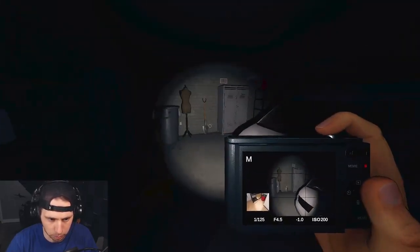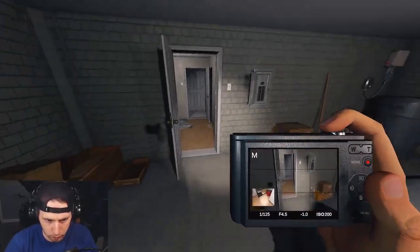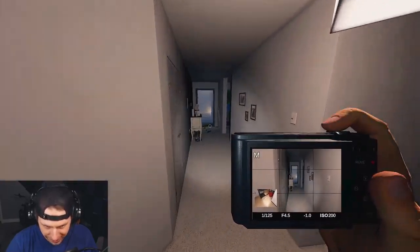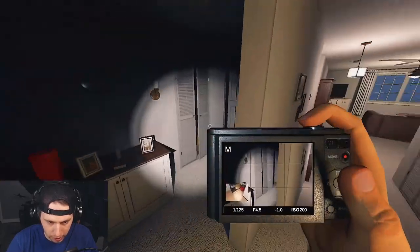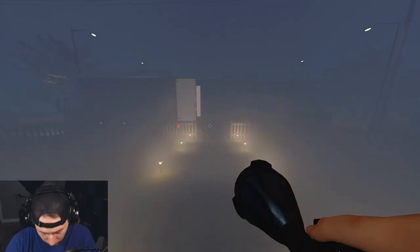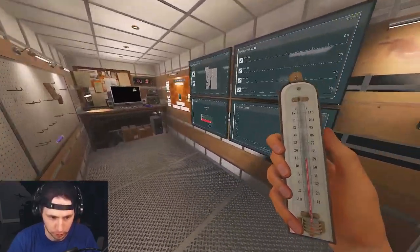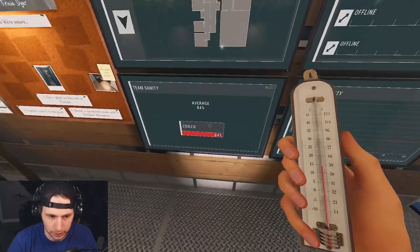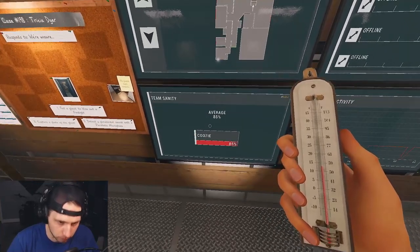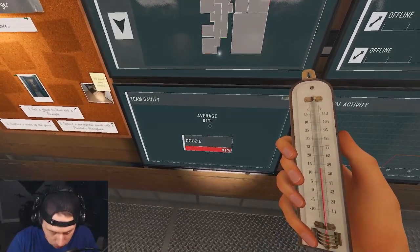What just happened is something called a ghost event. There are three different things the ghost can do: it can interact, it can do an event, and it can hunt. A ghost event has an effect on your sanity — in most cases it drains 10% of your sanity. I just witnessed a ghost event, so I'm going to go out to the truck and my sanity should be around 90%. The meter shows an average, so don't read it as an exact number.